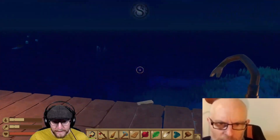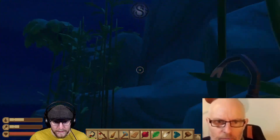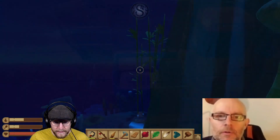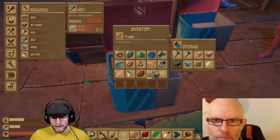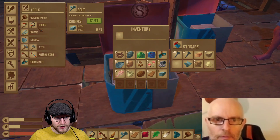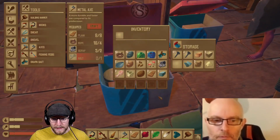I've put an upstairs storage, so what have we got in the downstairs storage? That one's more or less empty, you've got some stone in it. Grabbing one of those, making a bolt, crafting that, then going into tools and making myself a metal axe. Metal axe is a good one.